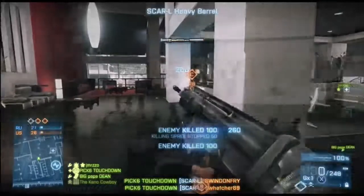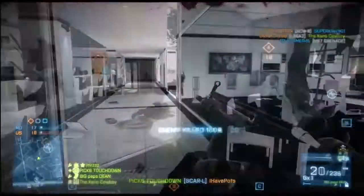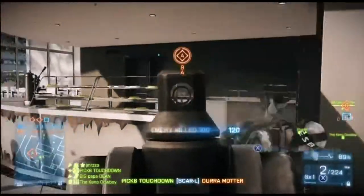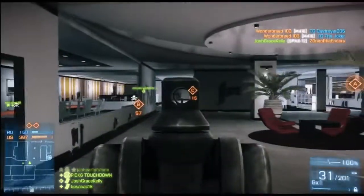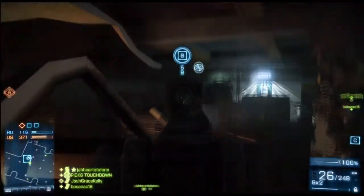This gun holds a maximum of 30 rounds plus 1 in the chamber, so 31. It has a fire rate of 620 rounds per minute, which is actually quite slow for an assault rifle. It performs well at all ranges because of the high damage per round — 25 points at 5 meters and 18.4 at 50. It doesn't have much recoil, and this is because of the average rate of fire.